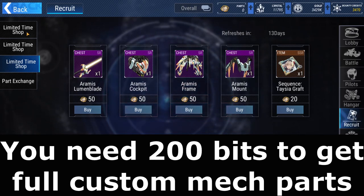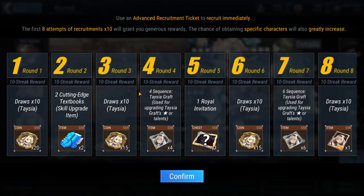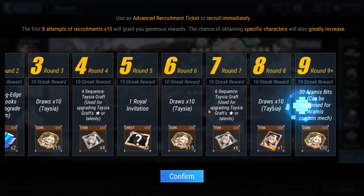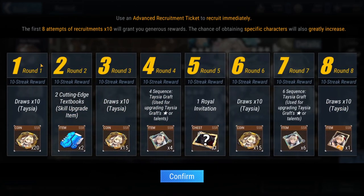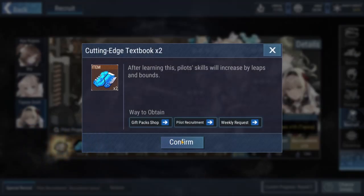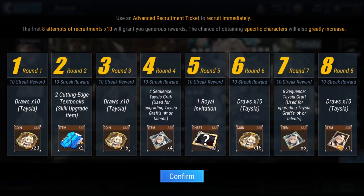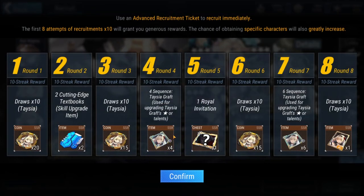How many times do you need to pull to get 200 bits for the special recruitment banner? If you look here, you notice it's only up to round 9 — you can't see what happens beyond that. But basically, at round 1 you will get 20 bits. At round 2 you will get something for leveling up skills. At round 3 you will get 15 bits.